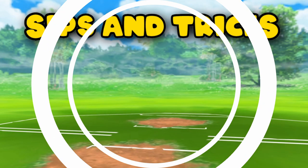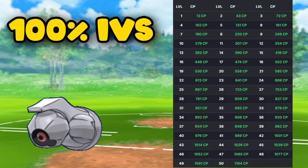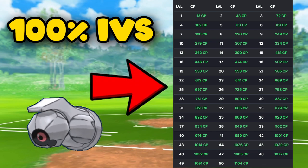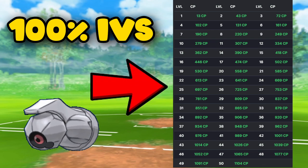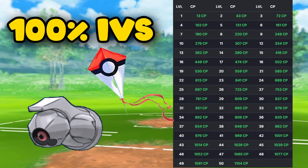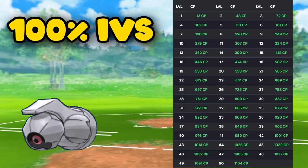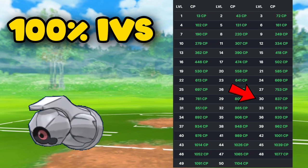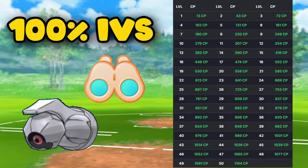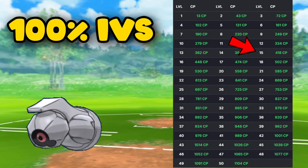Moving on to some tips and tricks — the most asked question is: what will the CP be for a 100% IV Beldum? On screen we have a full list, but there are only three we care about. If you find a weather-boosted Beldum, its CP will be 905 at level 35. A non-weather-boosted Beldum will be 837 at level 30, and a Beldum from field research will be 418 at level 15.